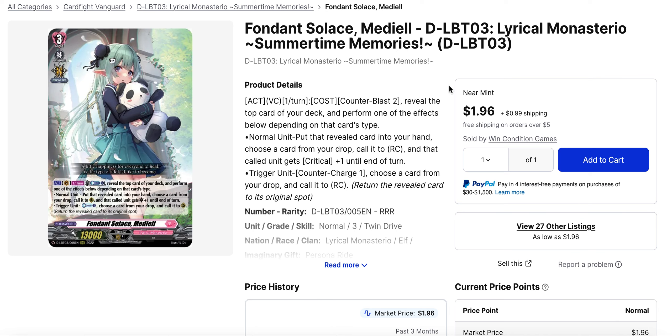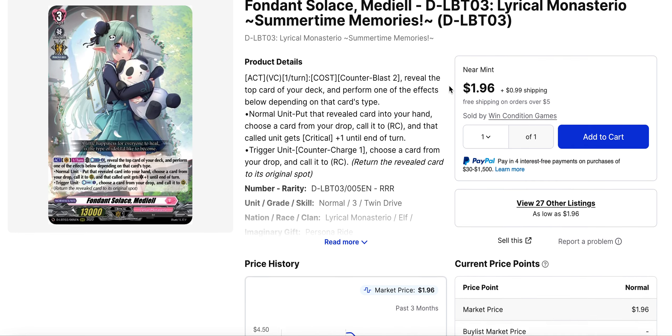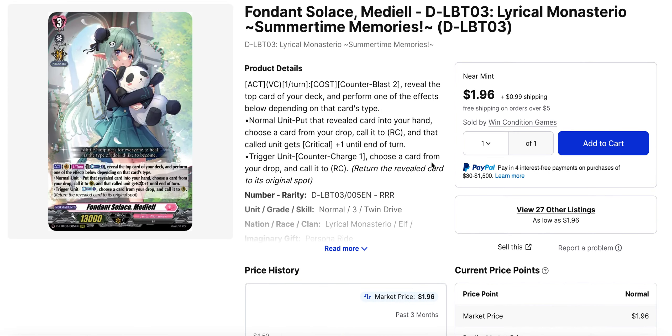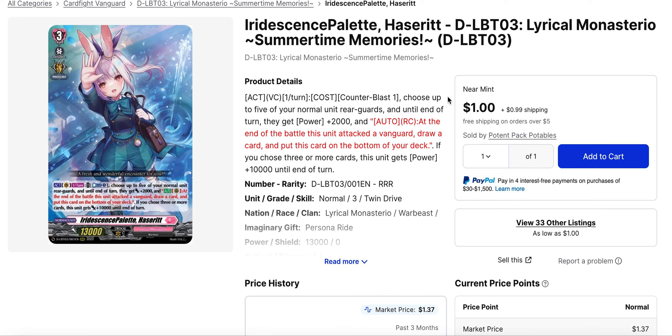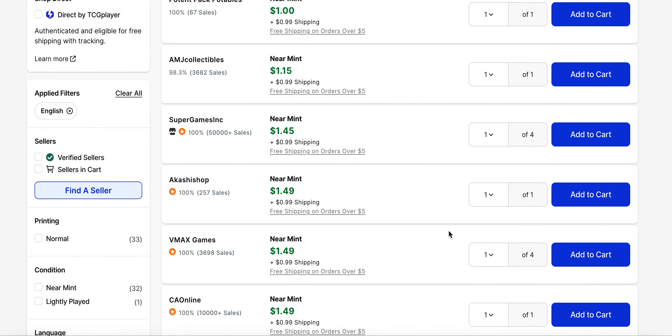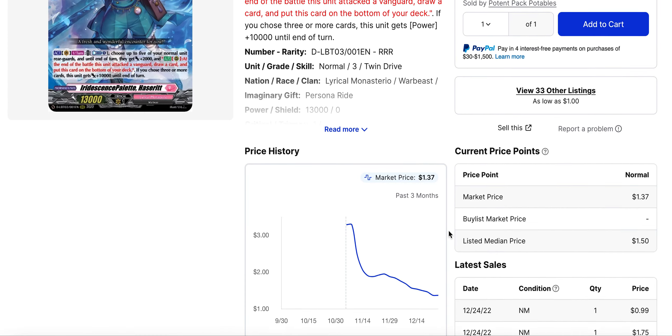Looking at Lyrical Monasterio Set 3 boss cards that aren't getting as many looks — Medial is currently available for about $3 each, with the vast majority of its support cards also at two to three dollars. It doesn't rely on too many cards from prior Lyrical Monasterio sets, making it one of the cheaper builds in the nation. Haseret is getting a new promo alongside Medial, which benefits Haseret a bit more — and Haseret is still cheaper at about $1.50, with most support cards in the same range.